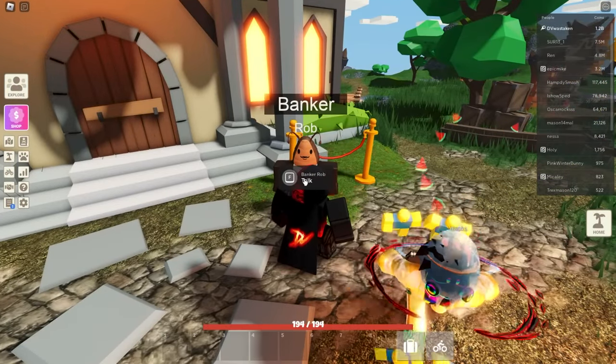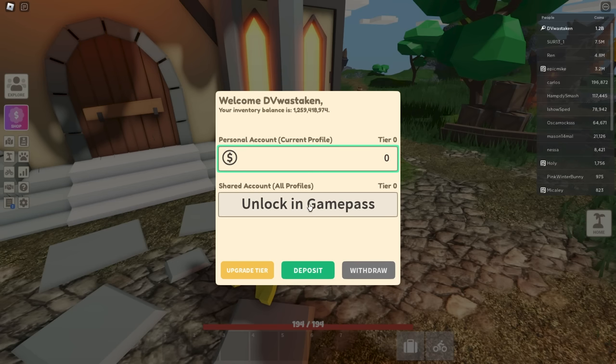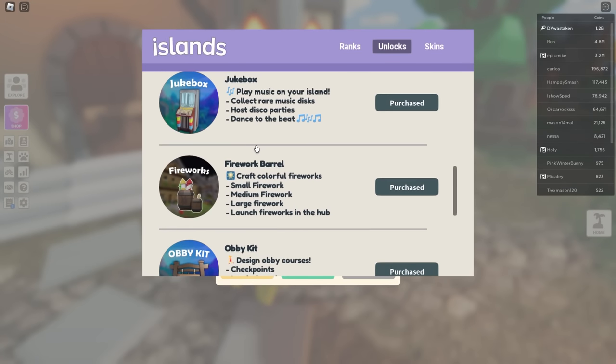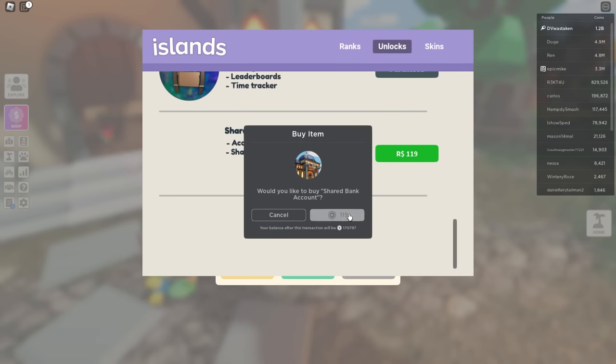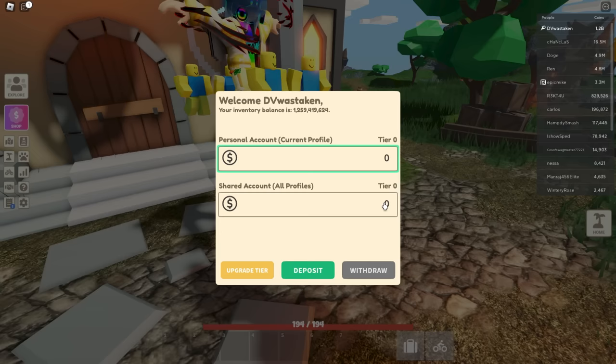The easiest way now is through the banker. You can see we've got Banker Rob - we can talk to him and view my account. This update includes a game pass, so you've got to unlock the new game pass. It's down here - 'Shared Account' - it's pretty cheap, only 119 Robux. So we're going to unlock that so I can show you how it works. There we go, we just unlocked it.